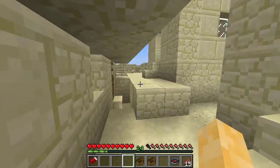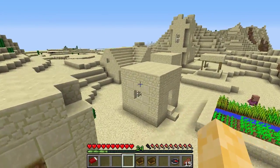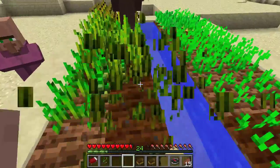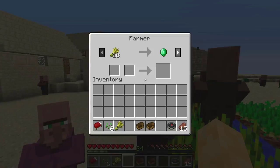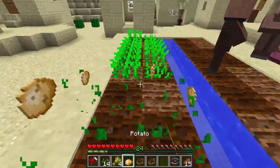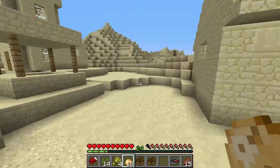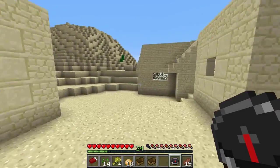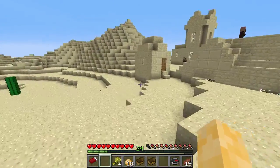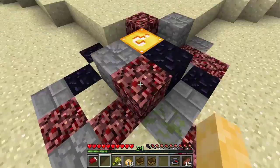I don't see a blacksmith — that's the worst thing, finding a village without one. Well, we do have food here so I'll just take their crops. Get out of the way. Oh, nice trades! I need these for food. I need to go away from my island as far as possible. We found that village but nothing really interesting. Maybe I'll go back later, but for now I'm just going to keep going.